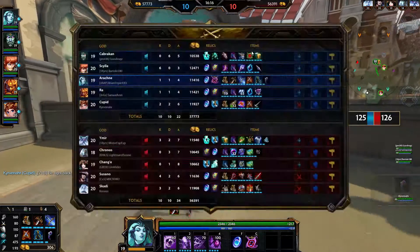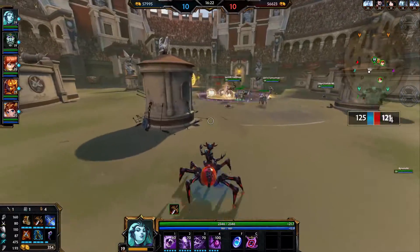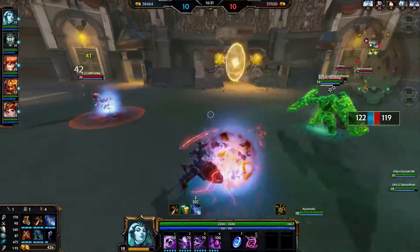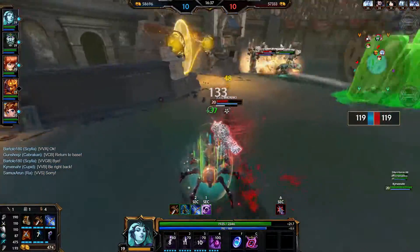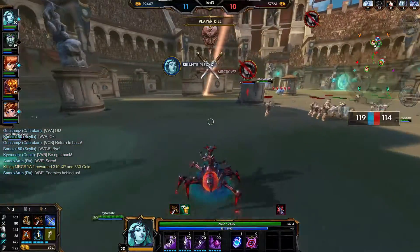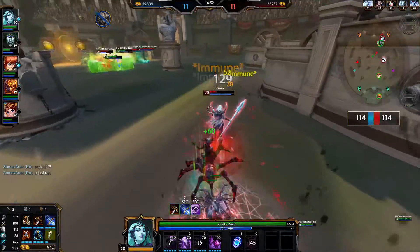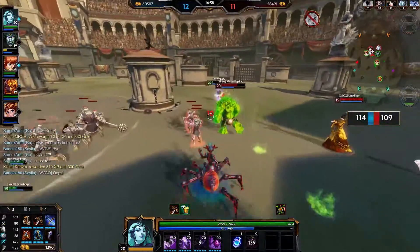I'll be going for Frostbound next. Frostbound provides a slow — they have two sprints, so once I'm on someone with it, it will force them to purify, use an ultimate to get out, or just let me hit them. The last tick of the bleed finished him off! Looks like Scotty isn't in time to save — let's slow her down a bit and finish her off with a couple of basics. Let's use my one for additional damage. Can we save Cupid? Definitely need to try.